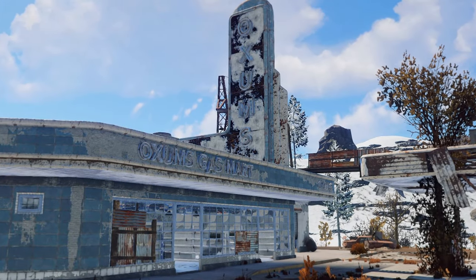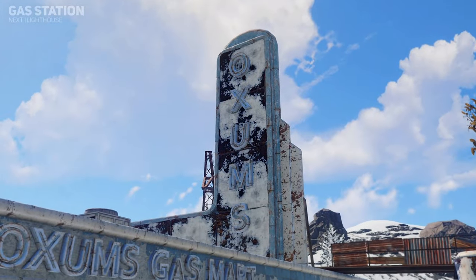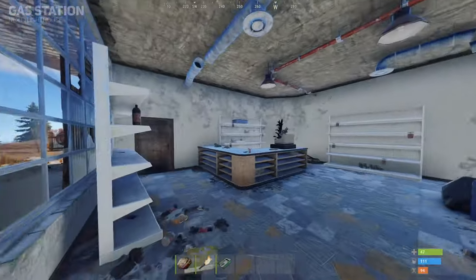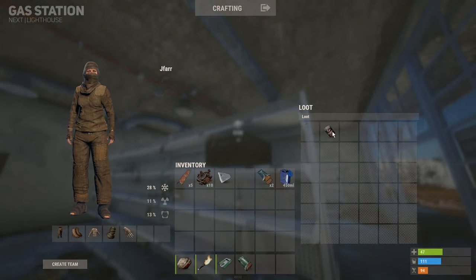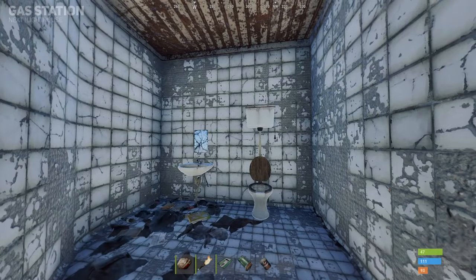The gas station building is like the supermarket but can be distinguished by the gas pumps out front and the large Oxum sign on top. The gas station's central interior can be looted to find additional food crates and hosts a door leading to the bathroom, in replacement of the supermarket's vending machine.